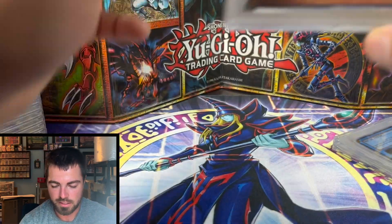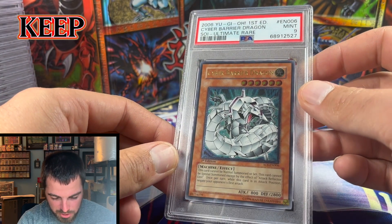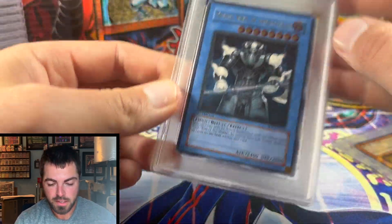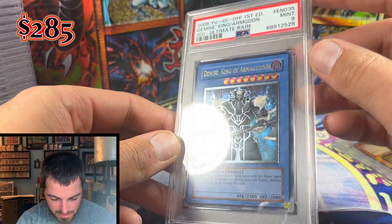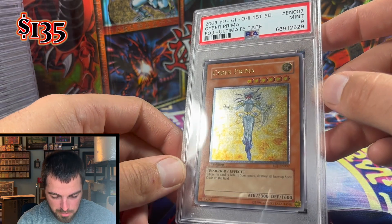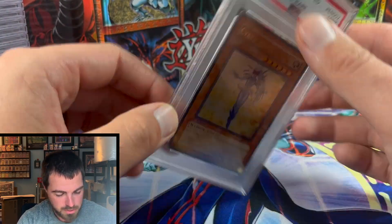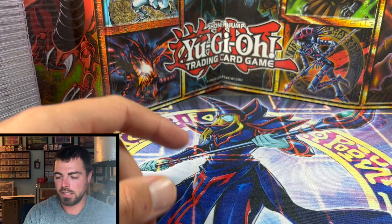After SOI, Cyber Barrier Dragon got a very cool Mint 9 — probably keeping this one in the collection, always a sucker for a good machine. Demise King of Armageddon was pretty OC but still got the Mint 9. Our lone Enemy of Justice card, Cyber Prima, also got a Mint 9 for the EOJ ultimate.